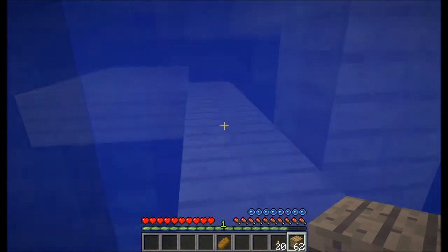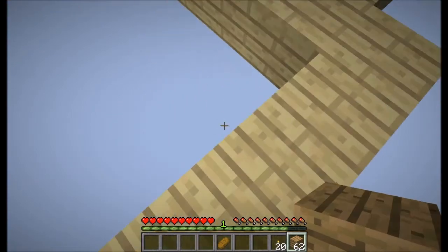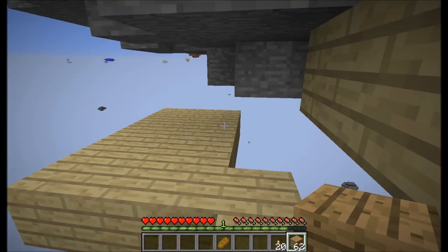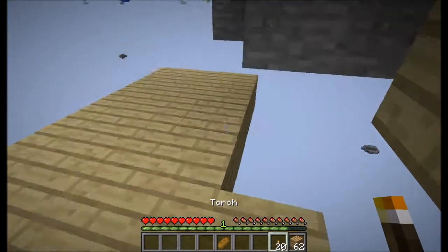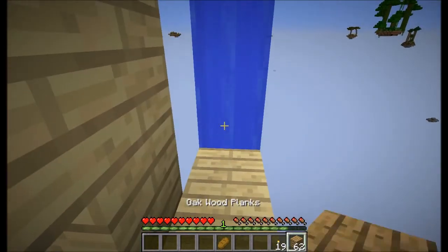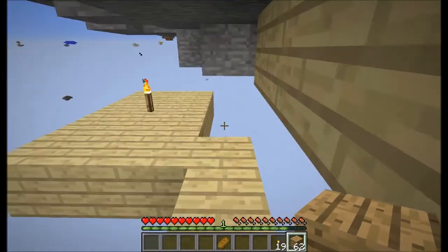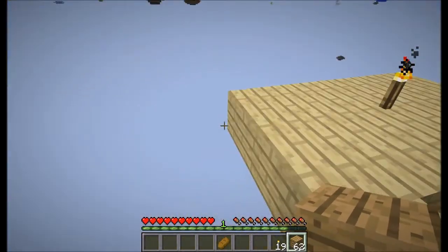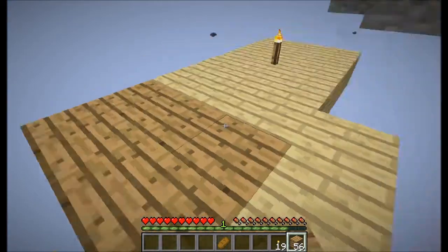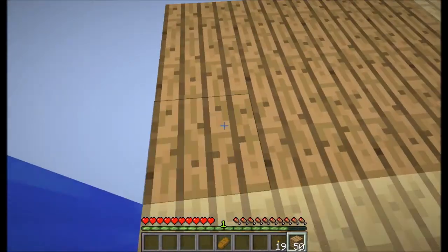We've got our little platform underneath here, and I'm so glad there's no skeleton spawned under here because we did not put any torches on it — which was probably a bit of an oversight. A skeleton spawning down here would have been the worst thing ever. The contrasting wood is super ugly so that is not a permanent thing, I promise.